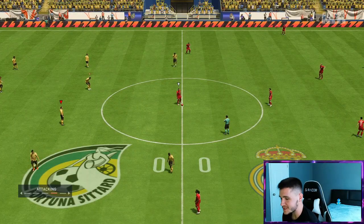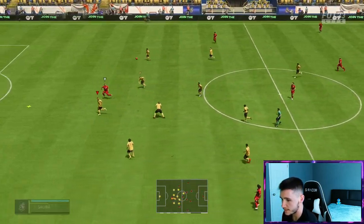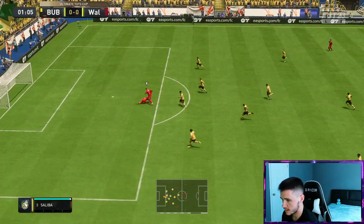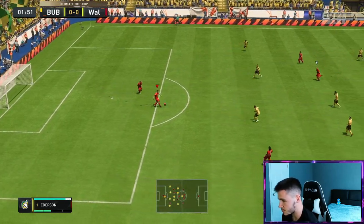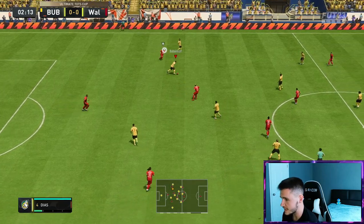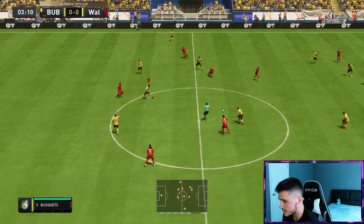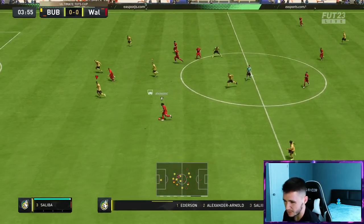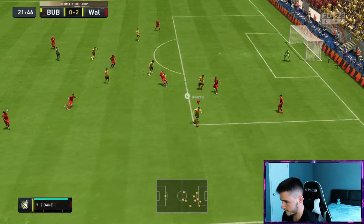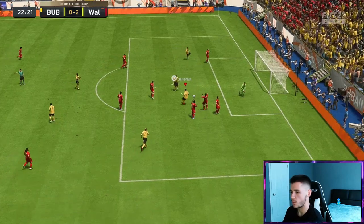Here we are jumping into our final game using the end of an era Marco Asensio card. To be completely honest, I do think that it's a pretty solid card — I don't think he's anything too crazy for 100,000 coins. An 84 and 85 rated team, I believe. If you run a La Liga team, I think you can go ahead and complete it, but if you don't, it's not the end of the world. Nice interception — Asensio near post — that's a clean finish.